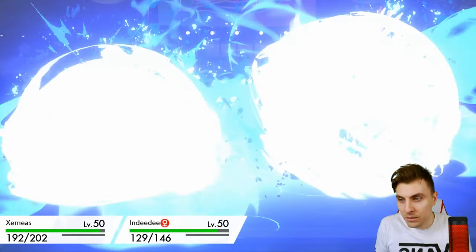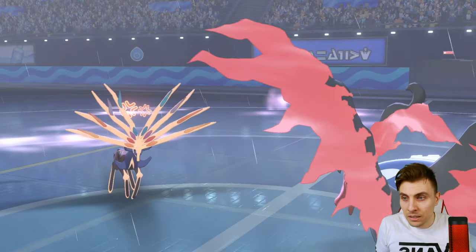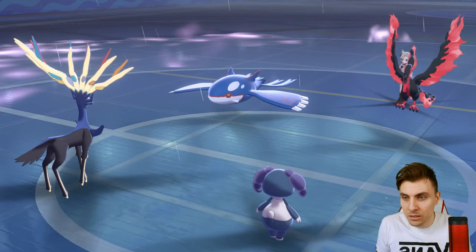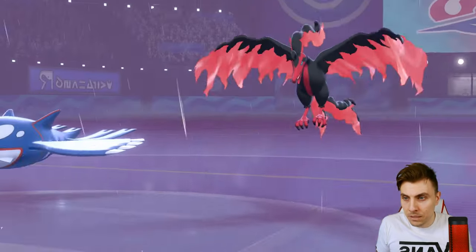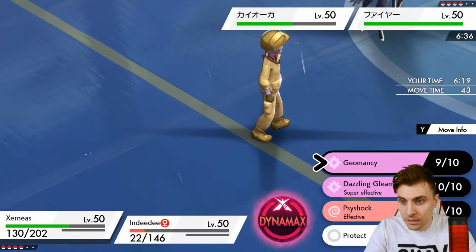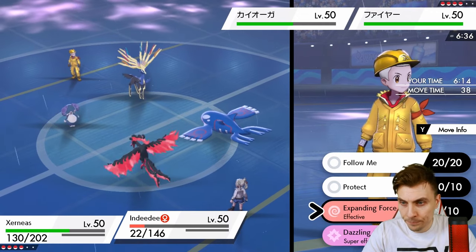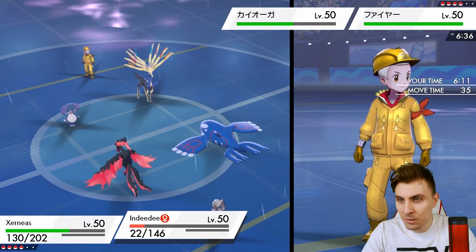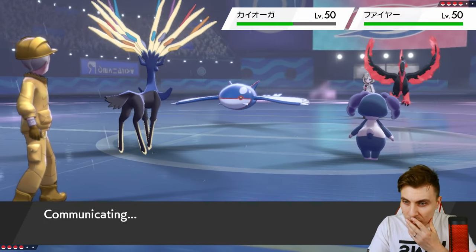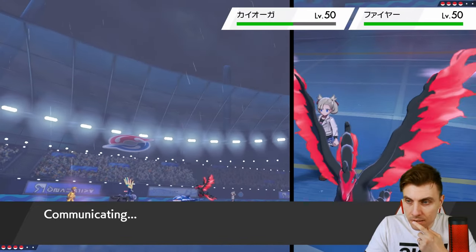Let's see what Kyogre does - okay, Origin Pulse, better than Water Spout to be honest. Indeedee takes it, and Xerneas takes it pretty well. We do get the Taunt off, but it's a little bit too late for us. That Expanding Force damage is really nice though - now we can just Max Starfall into Moltres. I think we just sack Indeedee here because it opens the door for us to bring Venusaur in to put more pressure on Kyogre.